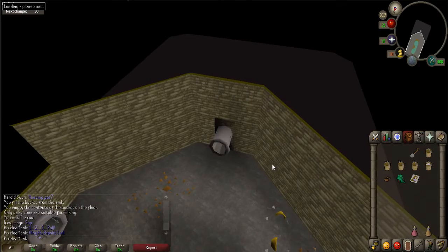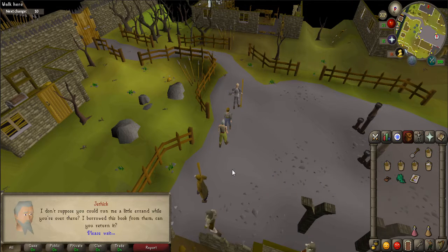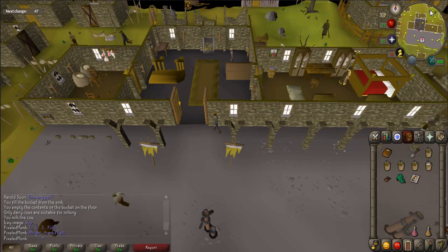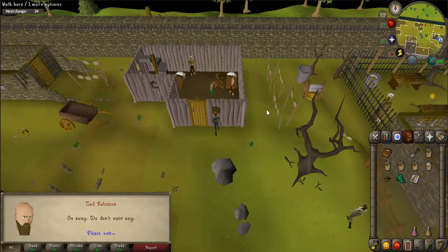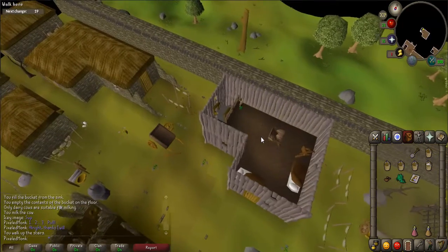You will now be in West Ardougne. Next, talk with Jethic, who is just a few steps to the east. When prompted, say "Hi, I'm looking for a woman from East Ardougne" and "Yes, I'll return it for you." He'll give you a book. Now walk directly north to the Reynason house and try to open the door — eventually they will let you in. Talk to Martha or Ted, then walk upstairs and talk with Millie, who knows where Elena is.